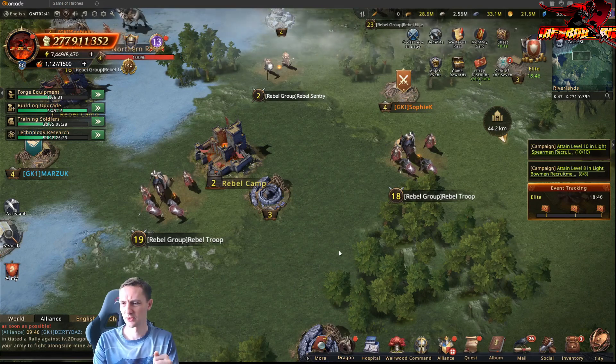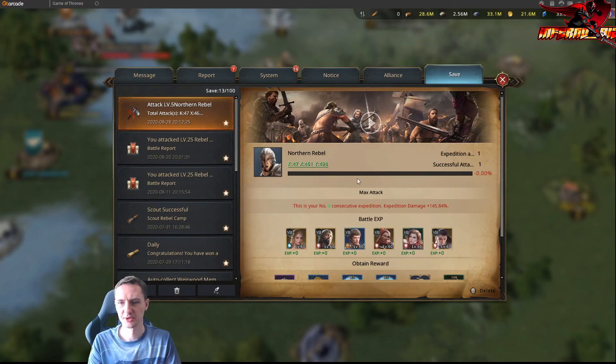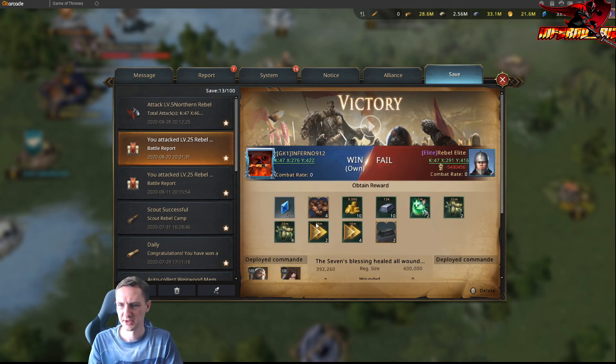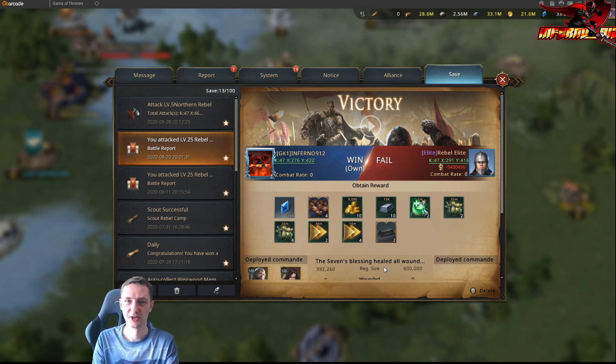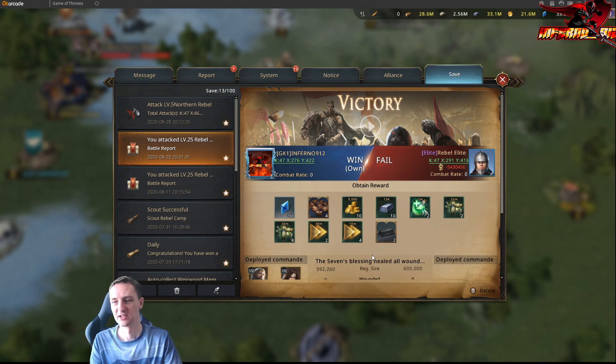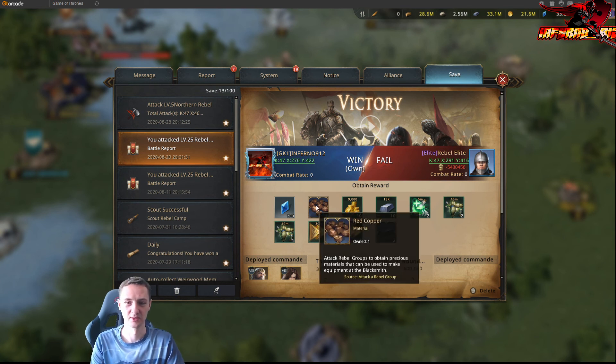Let me actually show you a few rewards. This is from a level five attack — not too bad, but look how much motivation it costs. I got experience I don't need and about 100,000 wood — really bad. Now this one is from an elite group on a double reward day. This was one of the best hits I've gotten: lots of speed ups for healing and troop training, blue diamonds, resources, materials, and a high level of red copper — very very nice.